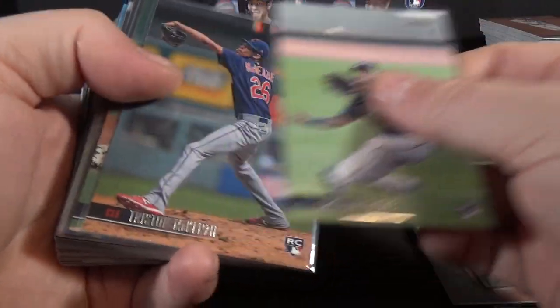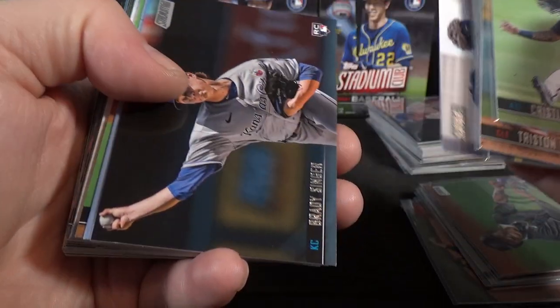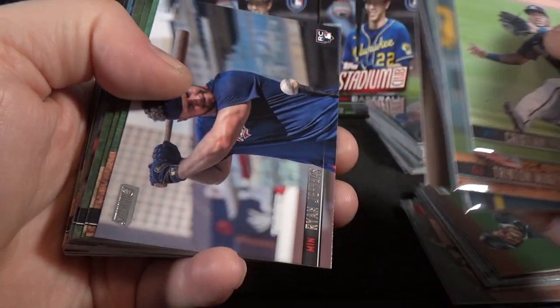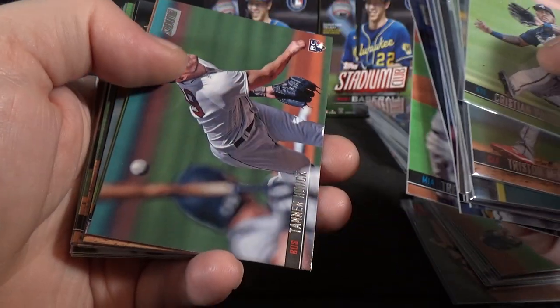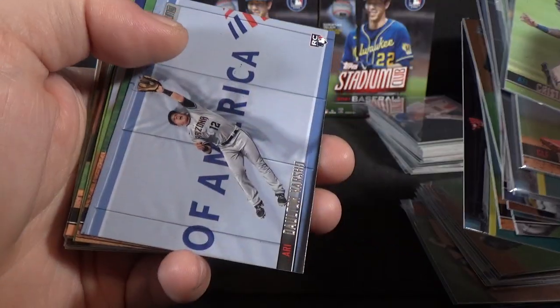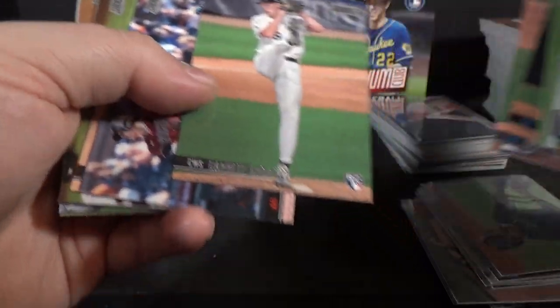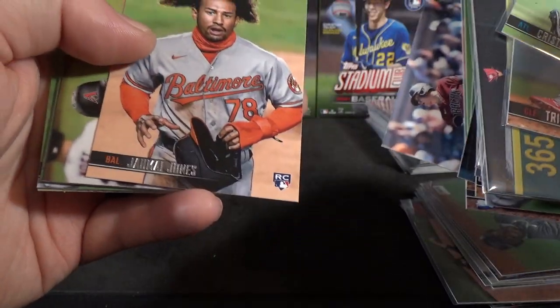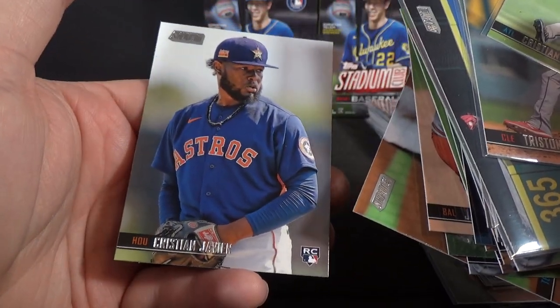On to the rookie stuff. Just with the base: Christian Pache, Tristan McKenzie, Tarek Skubal, a couple of Joe Adels, Brady Singer, Dalton Varsho, Evan Smith, Ian Anderson, Trevor Rogers, Tanner Houck, Dalton Jeffries, another Tristan McKenzie, another Joe Adel — I think that makes three Joe Adels — Lewin Diaz, Jemai Jones. As usual, pretty nice photography. Some are kind of basic, but there are some really nice action shots in here.